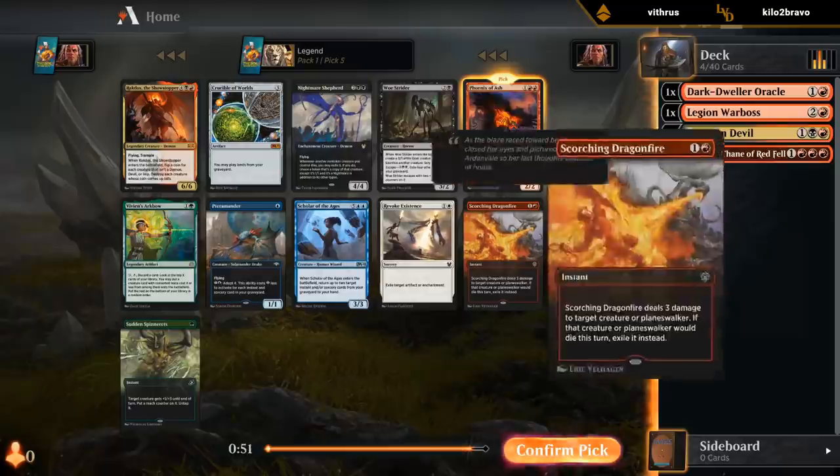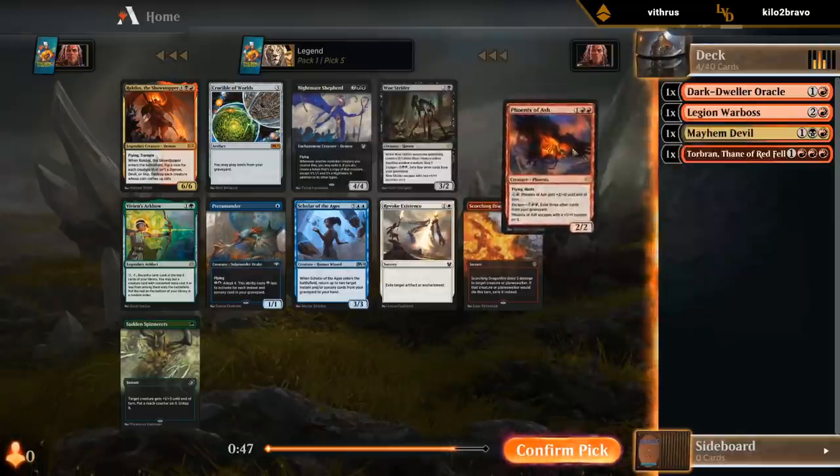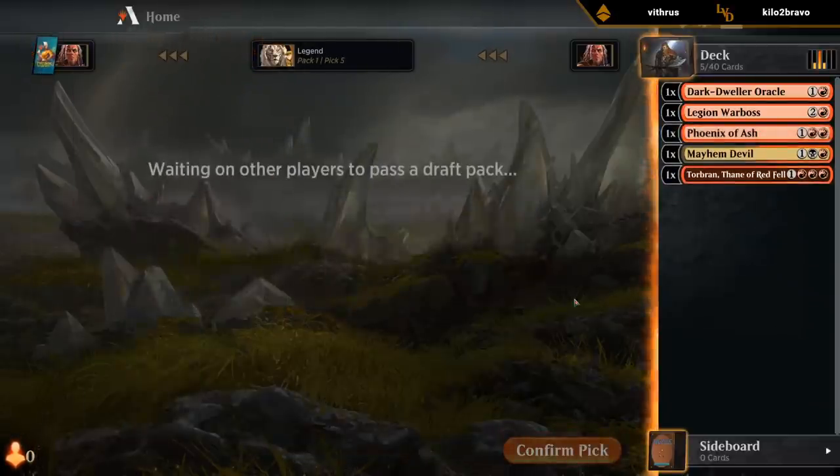Phoenix of Ash and Scorching Dragonfire both excellent. Take the Phoenix. So we could be heavy red with a light Black Splash if we get some dual lands. Or we can drop the Mayhem Devil and just end up mono-red.